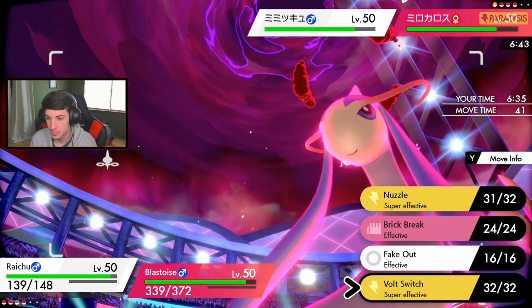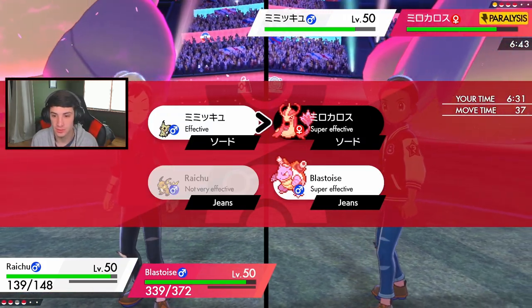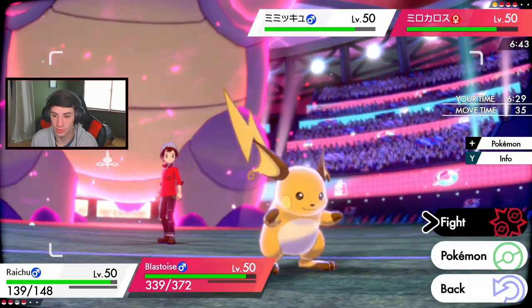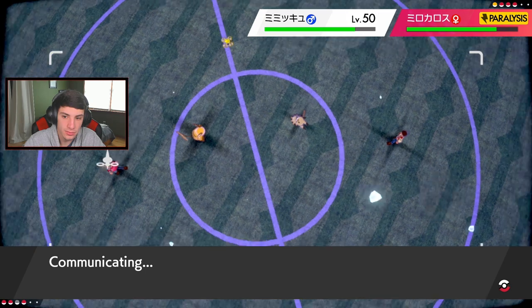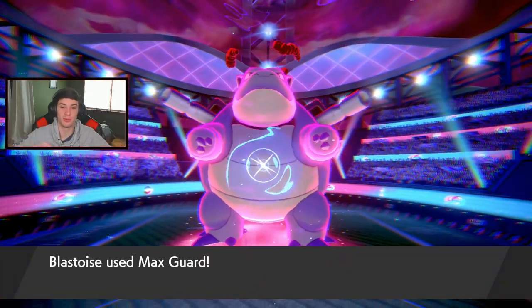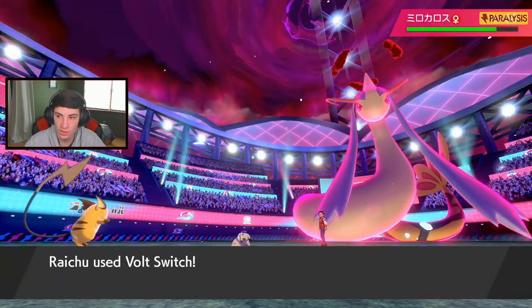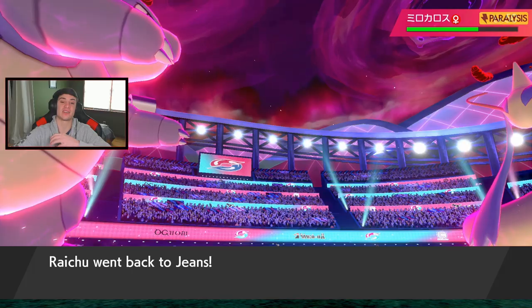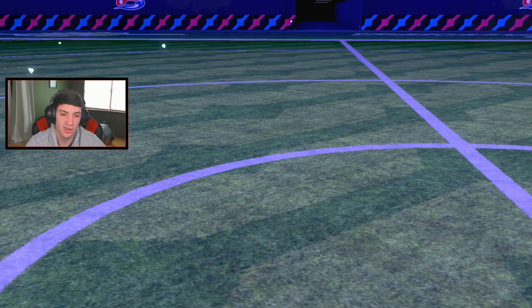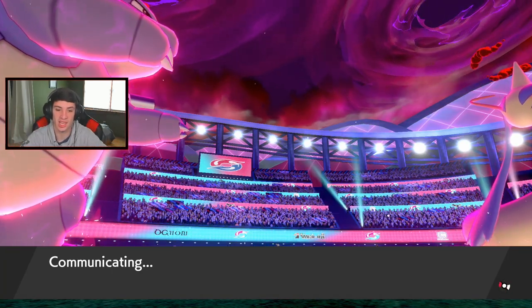Do I guard? That was only turn one. I could Volt Switch out into Arcanine - that's exactly what we're going to do. Guard and Volt Switch out into Arcanine because I can see his last Dynamax move coming and him maybe doubling into me. Volt Switch pops off doing some damage. Getting that Arcanine out there with Intimidate rolling. I brought Arcanine, not Rotom. I can eventually pivot back in, use Fake Outs and roll from there.